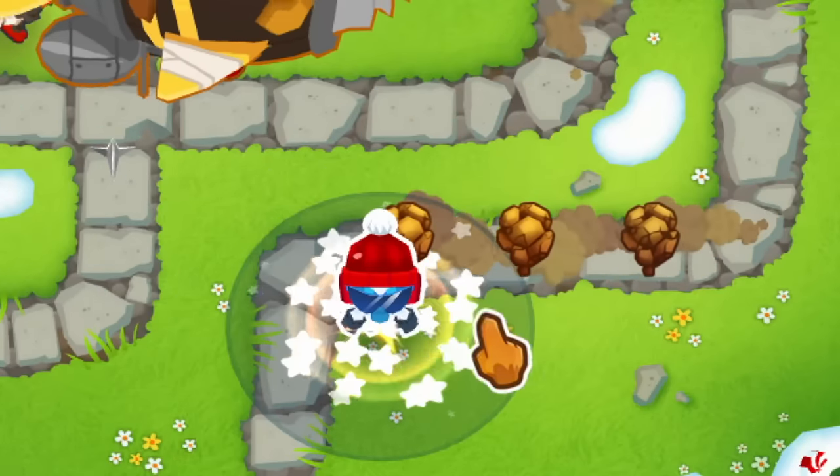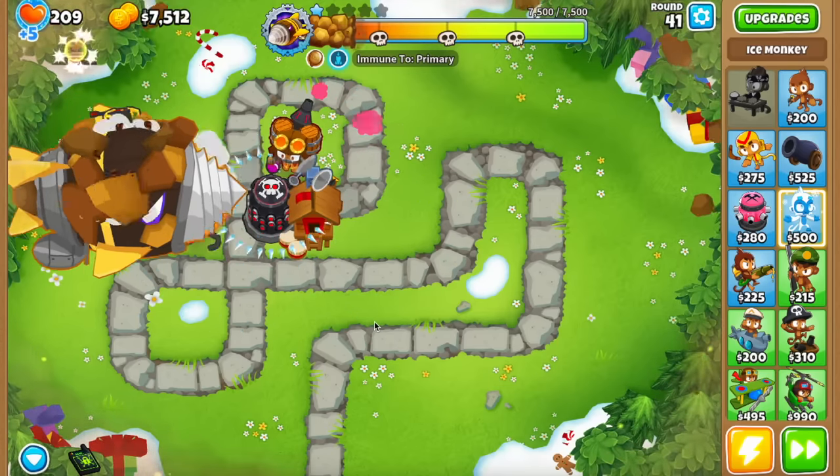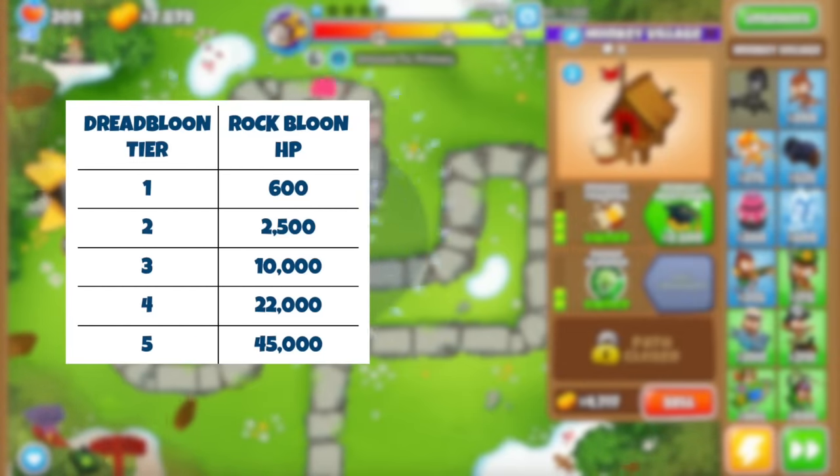So for example, the base Ice Tower will completely ignore them. On top of this, they also rotate immunities based on what Dread Bloom himself is immune to, and if that wasn't enough, each Rock Bloon has a ridiculous amount of HP.